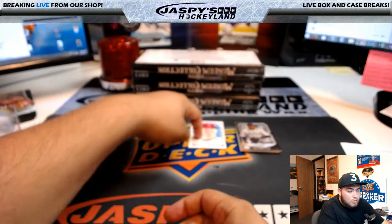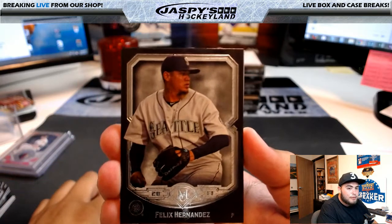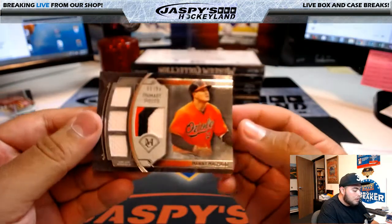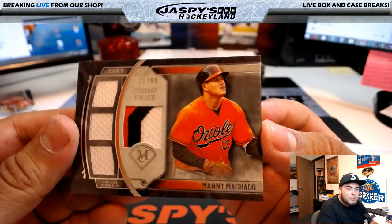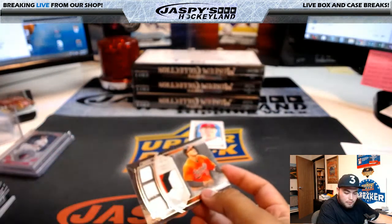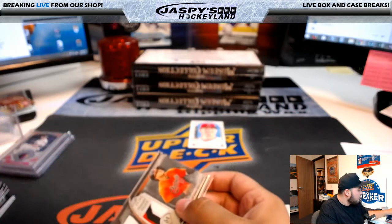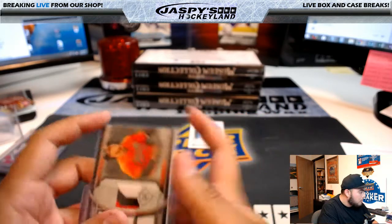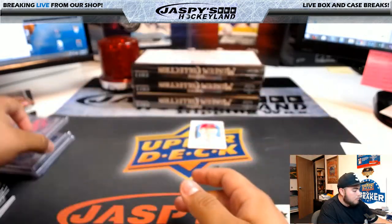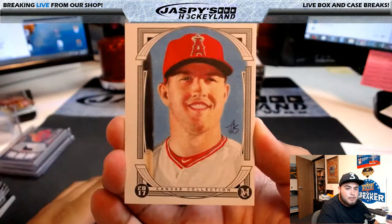We'll leave the redemption for last. Behind Felix Hernandez, we have Manny Machado - nice three-color patches, all primary pieces, 96 of 99, for the Baltimore Orioles going to Summer.